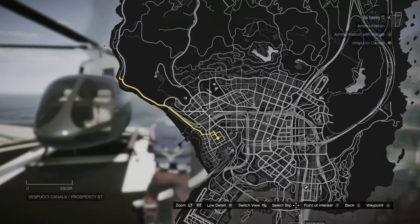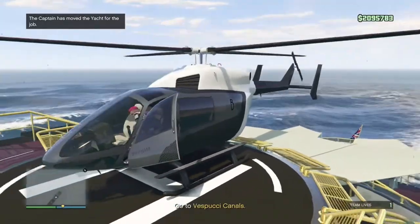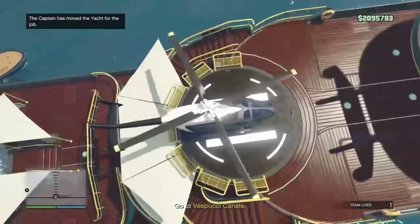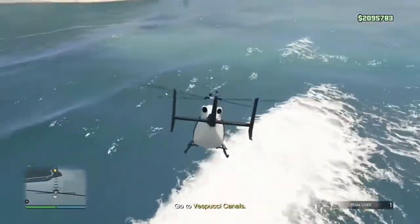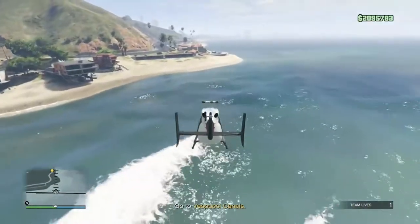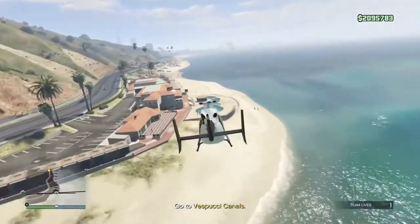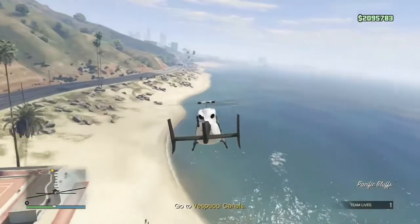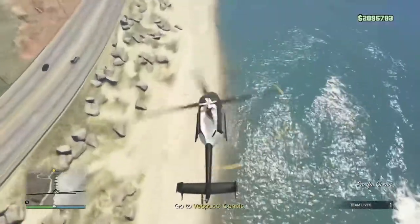When you start the mission, the waypoint is actually on land. Instead of taking a boat, I'd highly recommend taking the helicopter that will be waiting for you on the back of the yacht as soon as you exit the captain's area. It'll probably take around 30 to 40 seconds to fly over to the waypoint.